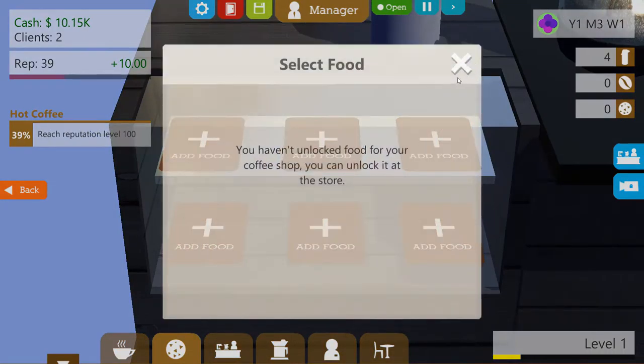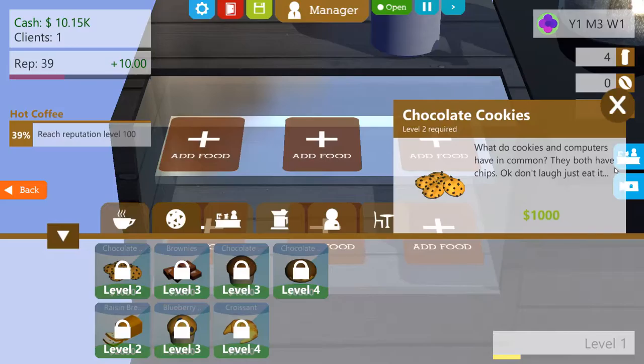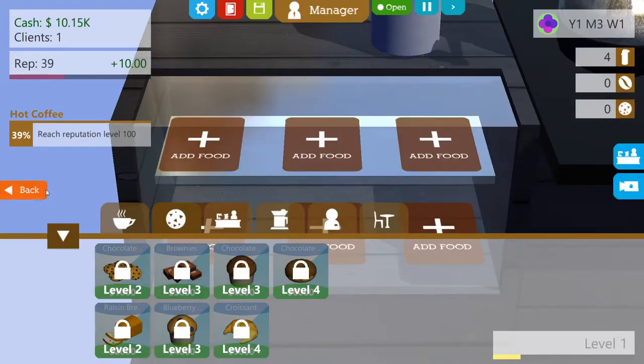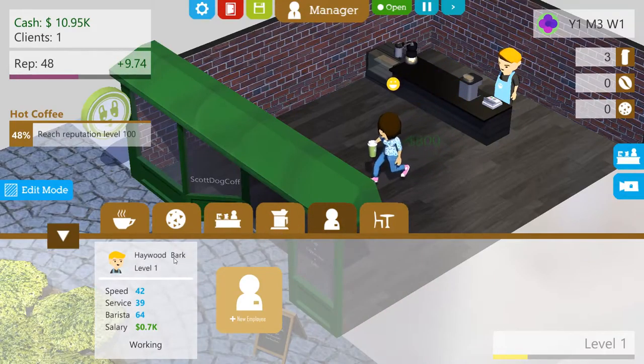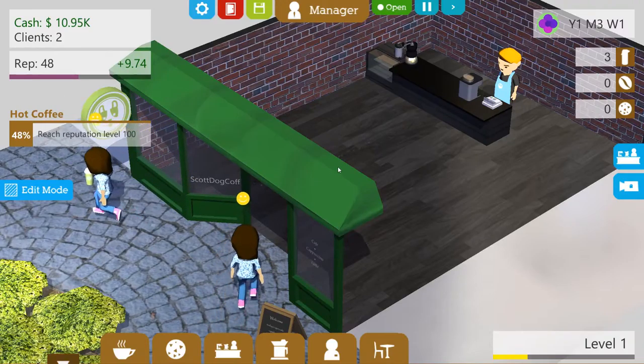Oh look — you haven't unlocked food for a coffee shop, you can unlock it in the store. I want to unlock the coffee... level two required. Oh, that is disappointing. Level three required — oh man. I could get another employee — it all seems a bit pointless. Another 800 bucks coming in. We're at 48% — is there a way to like speed up time?